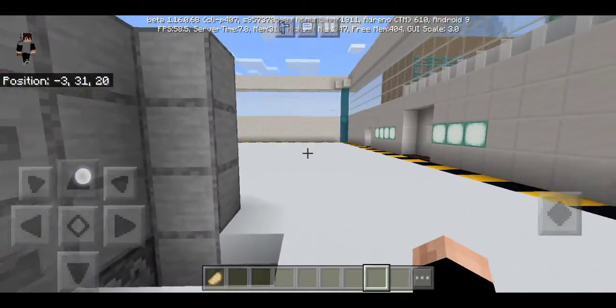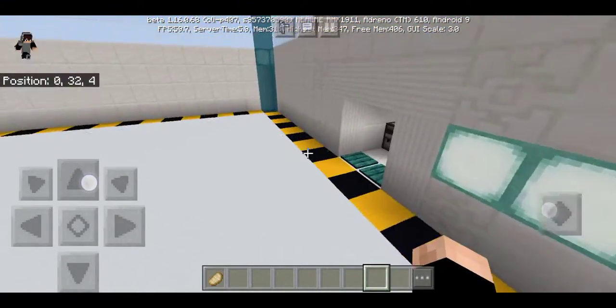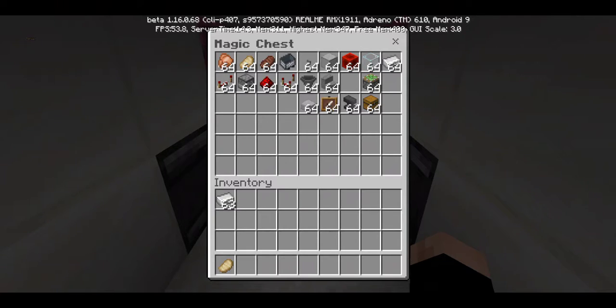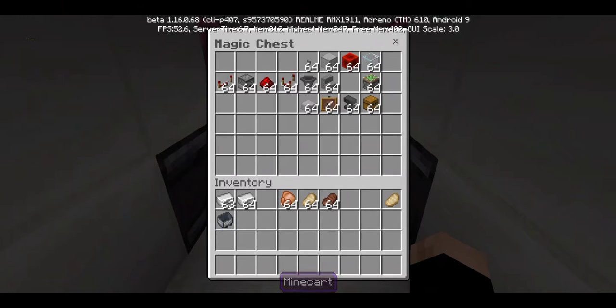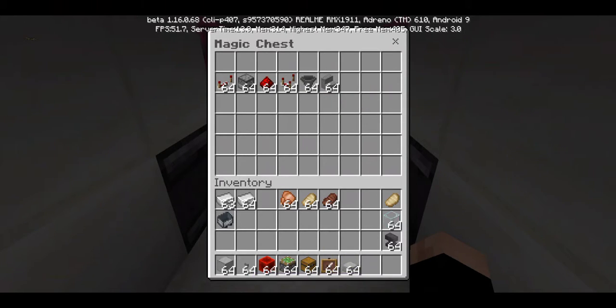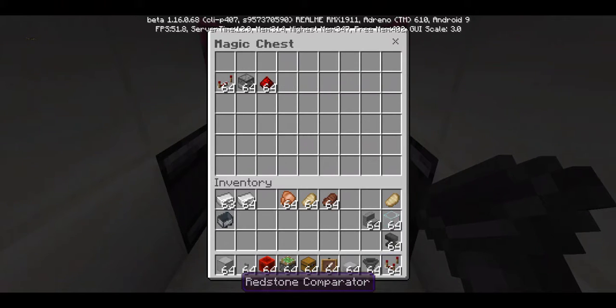So I'll show you what stuff you'll need. Of course, a bunch of iron, food — three types of food, any item. A button, a block of redstone — you don't need the glass. A stick, a piston, an item frame, smooth stone slab, any slab and any stairs. A hopper, redstone comparator, redstone, a dropper.